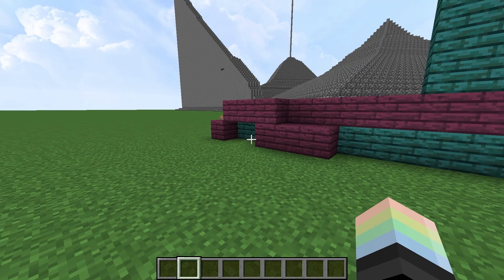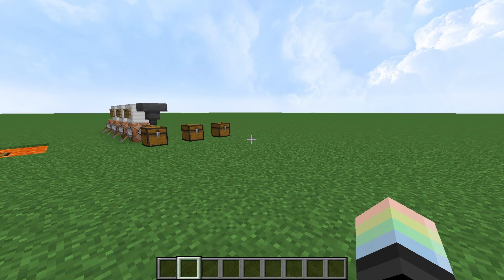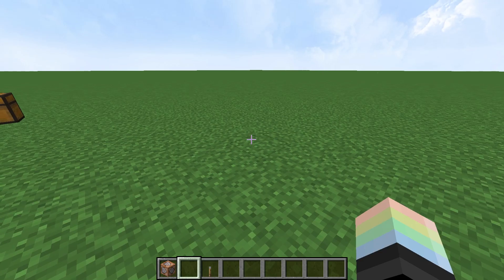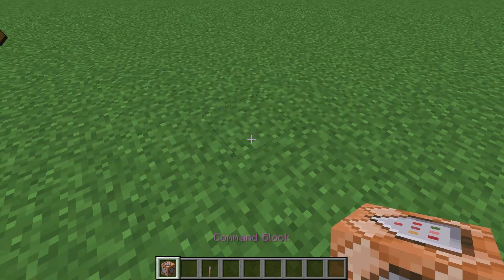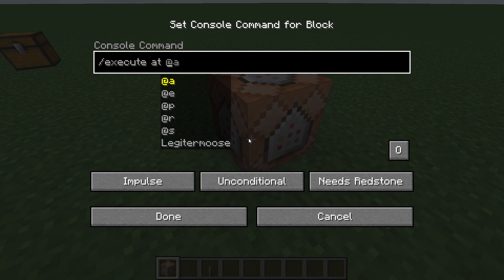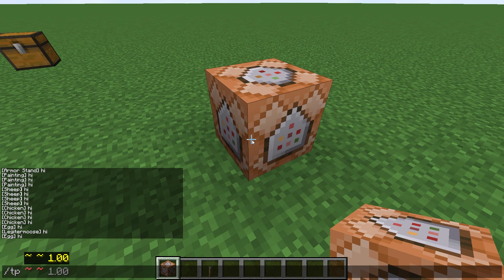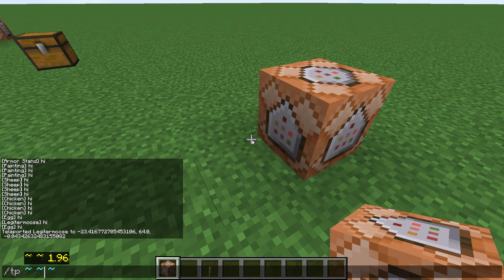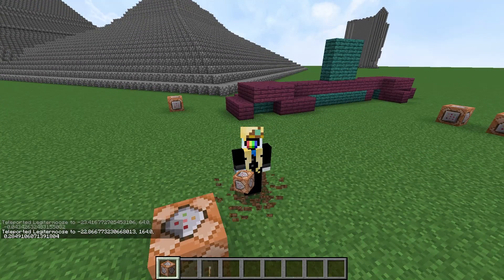Honestly, 90% of the time I use execute as is when I forget that it's not slash execute at. This is actually a trick people use for building sometimes. Slash execute at changes where the command is run — the relative coordinates will be different. You guys know relative coordinates: TP tilde tilde tilde will teleport you to where you are. If I change it to tilde tilde 100, that'll be 100 blocks up. You know the deal.